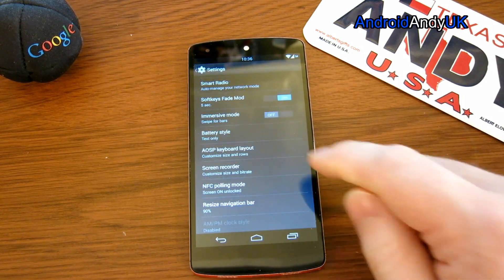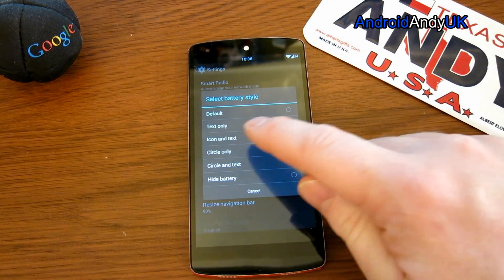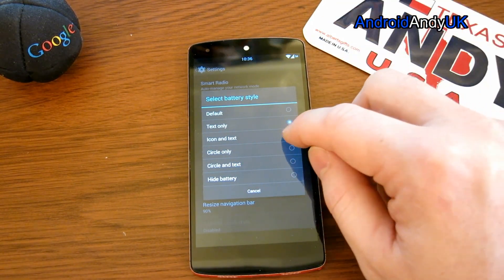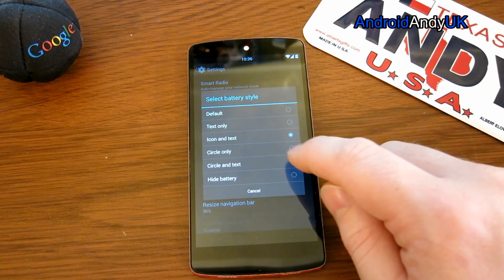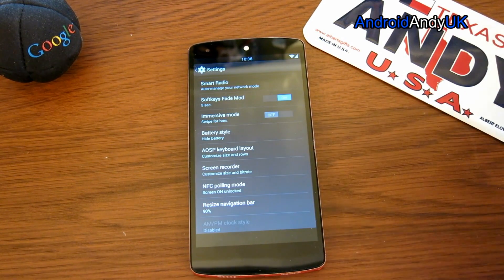Then we get battery style — there are a few different options here. For me the important one is just the text, the number, but you can change to icon and text, circle with text, or you can hide the battery totally.